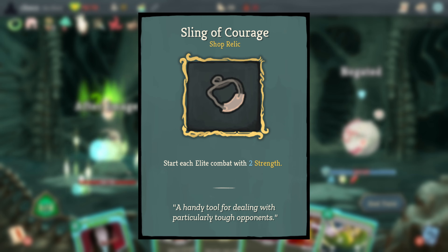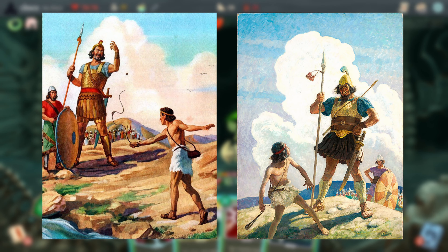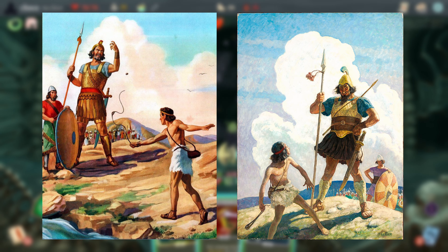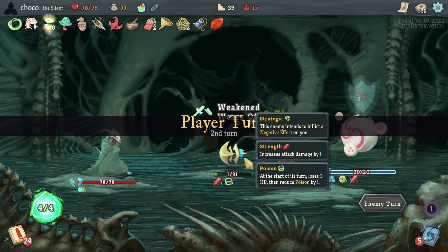Sling of Courage is a reference to the biblical story of David and Goliath, where the weaker underdog David used a sling to throw a rock and defeat the giant Goliath. It's meant to be similar to how challenging the powerful elites in this game is an act of bravery coming from an underdog position.